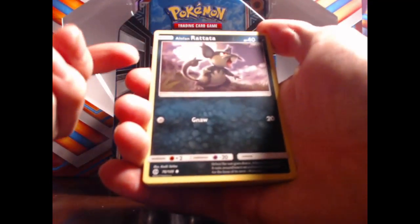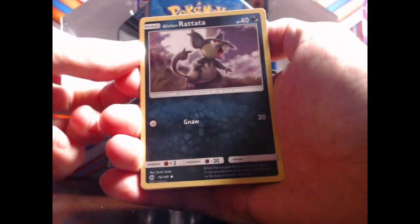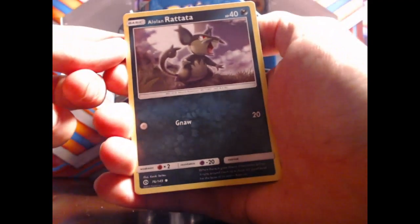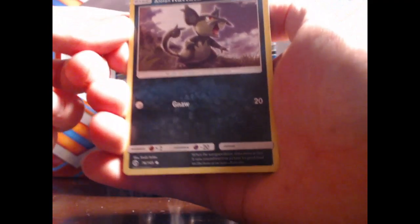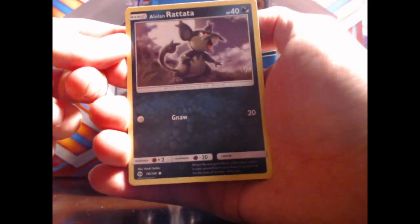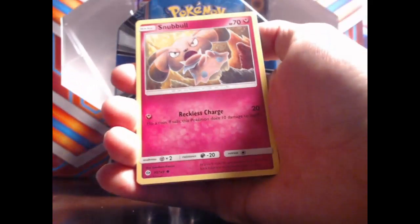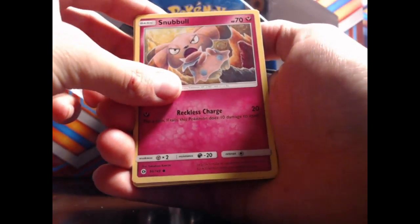I've never seen this but I was playing the new Sun Pokemon on my DS and I came across this Pokemon here — I had no idea they're revamping old Pokemon. We got Rattatata, Snubble, and a Pokemon I don't know the name of.